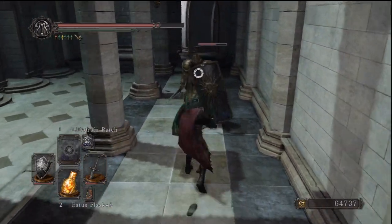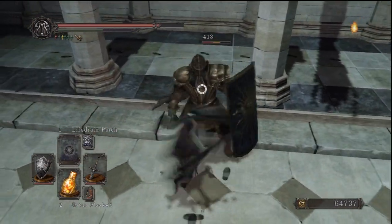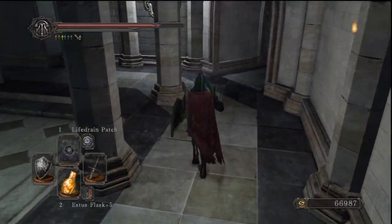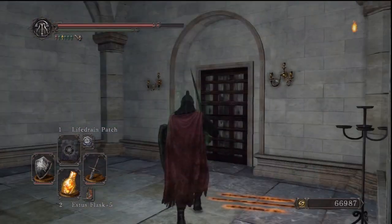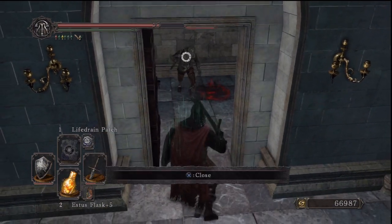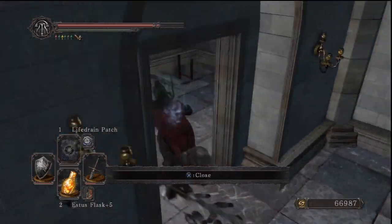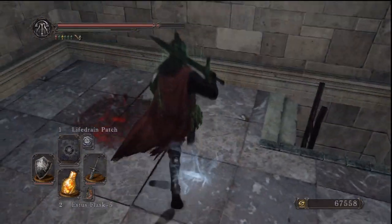That spell you just saw me use there was Life Drain Patch — it creates an orb of darkness. It can deal a lot of damage to enemies as long as they touch it, but it does of course also damage us and damage allies. We're going to ignore everything over there because there's nothing there absolutely nothing — it's not worth it. Just go to the right here and you're going to have to deal with fewer enemies.